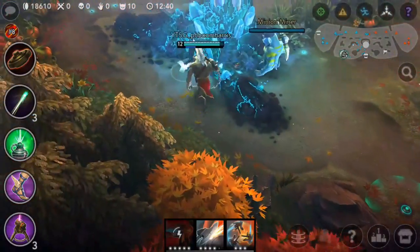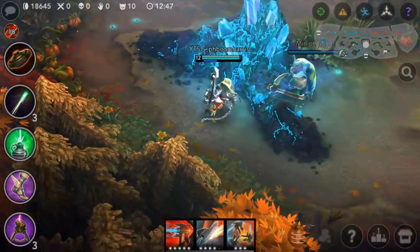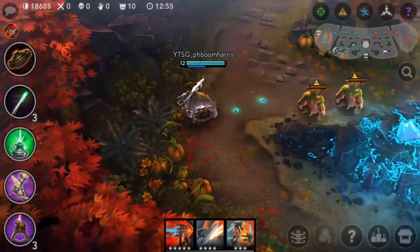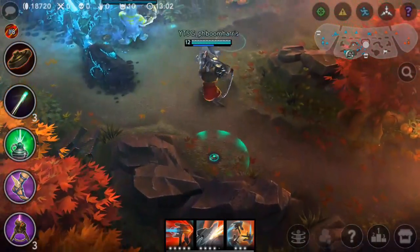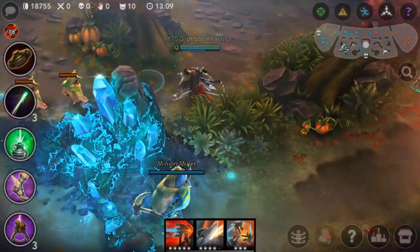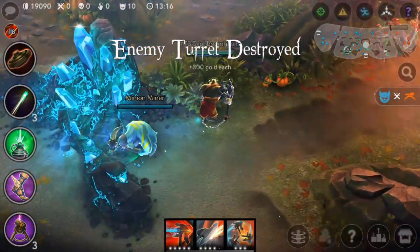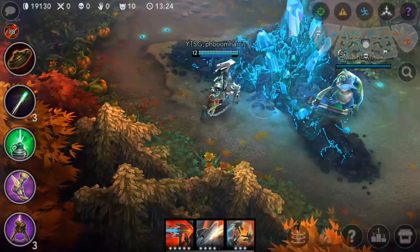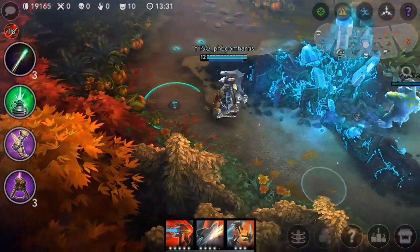Wards back here in the no-man's-land area — nobody really comes back here unless they're running for their life. A ward right here will cut off that avenue of escape because as soon as they come right here they're spotted. If somebody chases them around the corner they'll also see them right here. So if you do place one back here, try placing it right here.